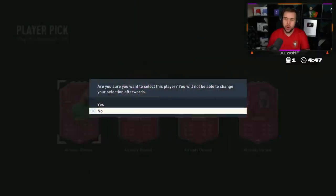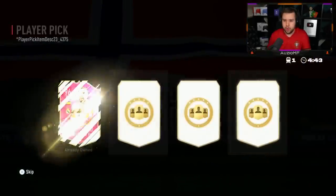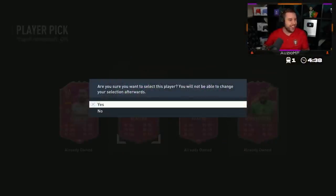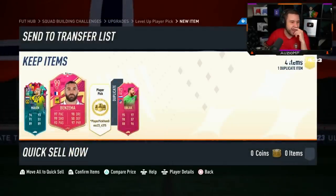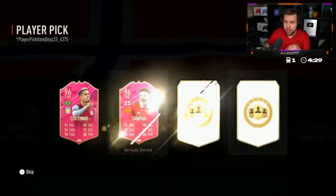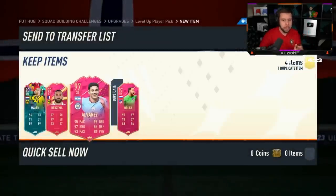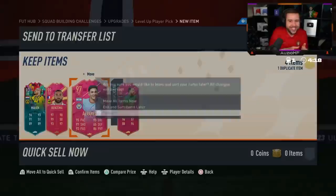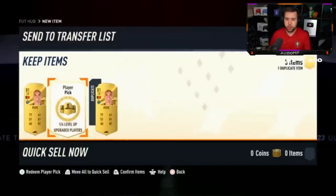Oblak, Sancho - he's got every single one, just go for Oblak, go for the rating. Good luck in your next two. A 99 Benzema! How much does Benzema go for - let me check. Benzema goes for 1.5 million. I'd be so happy with that if I didn't have him. He gets an Alvarez in the last one. It didn't start off well but we end it on a Benzema and Alvarez - Benzema is 100% the best one we've seen today.